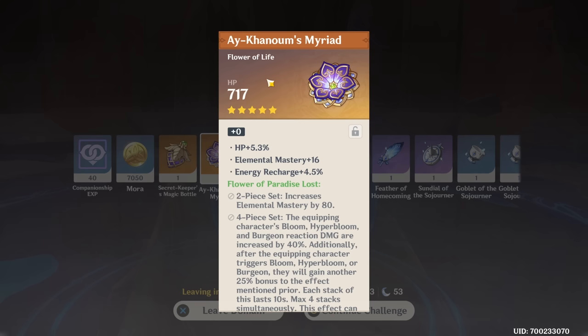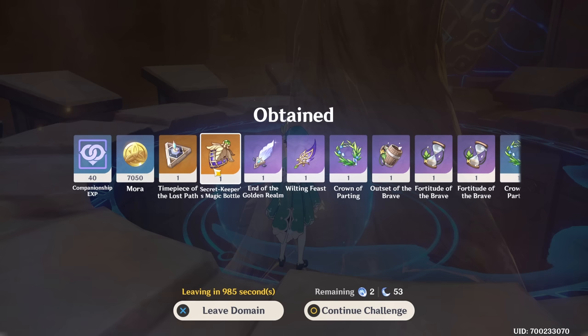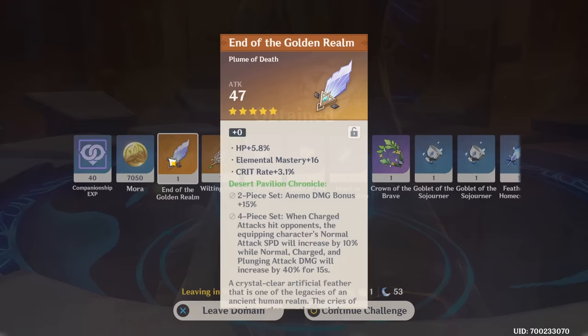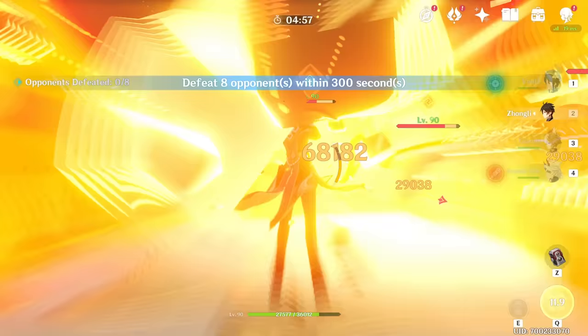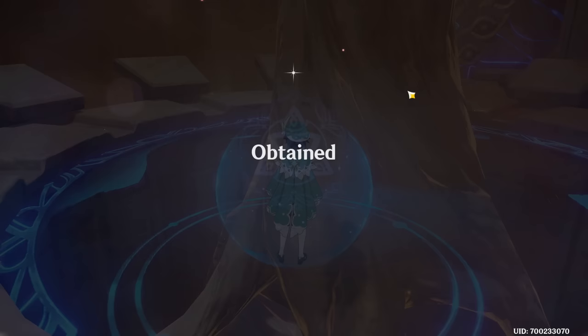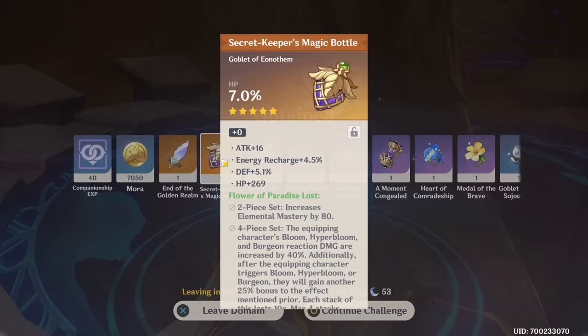And this flower with Energy Recharge, Elemental Mastery, HP — maybe for Nilou, actually, if we do decide to give her this set instead. Another Goblet, another Elemental Mastery chance — it is Attack. Don't care about this stuff but I'll check it anyway. Neither of them are of note. Last run here before we build basically the worst artifact set known to man. Come on, Goblet or Sands, Elemental Mastery Goblet — that's decent. Let's get to it.